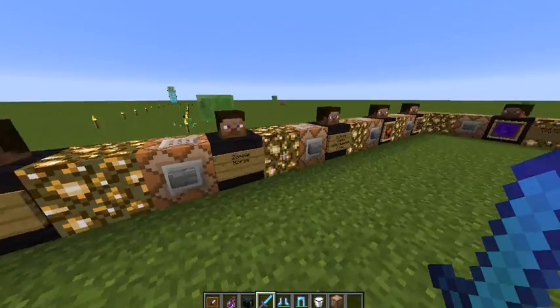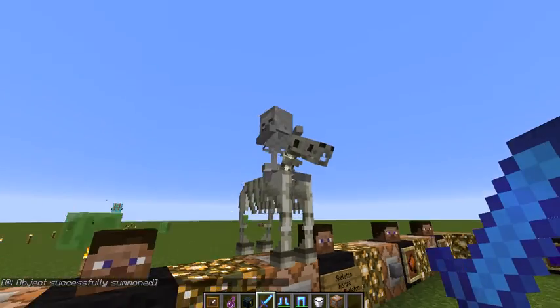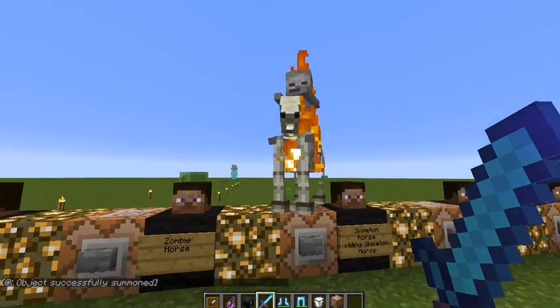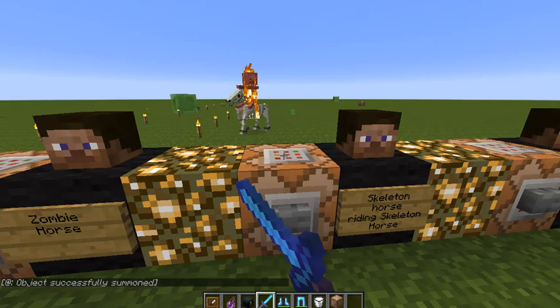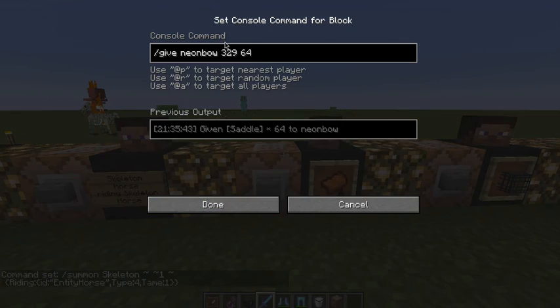Now my favorite. Ready? You can do this. You have to type all of this — summon skeleton, that's all you have to type for him. And for a saddle, you have to type that.